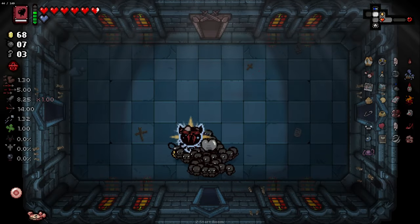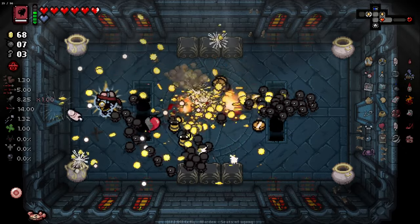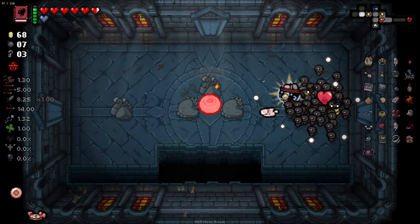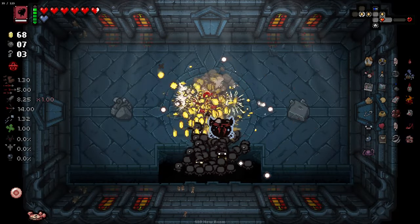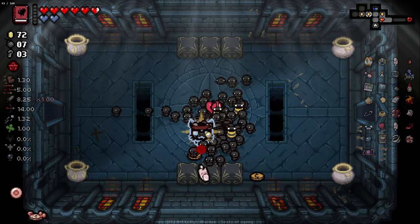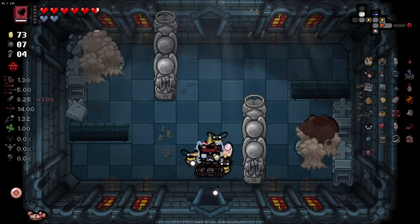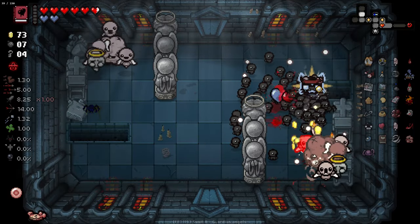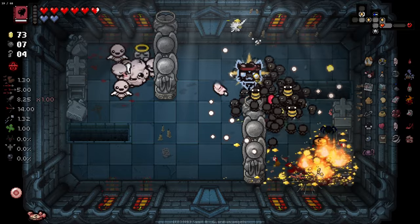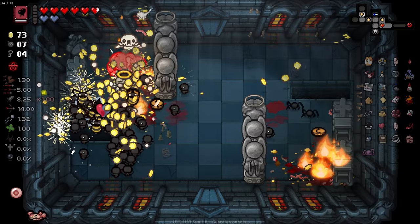Eternal heart - thank you. Rooms like that are ideal - just waltz on through. There's a soul heart in there that I need to go back for. More mini Isaacs. You can never have too many friends. Absolute swarm. It's gonna be - the bosses are gonna be kind of rough.